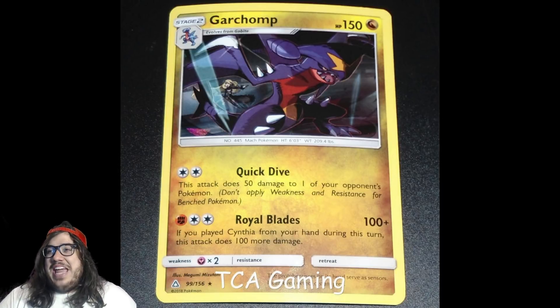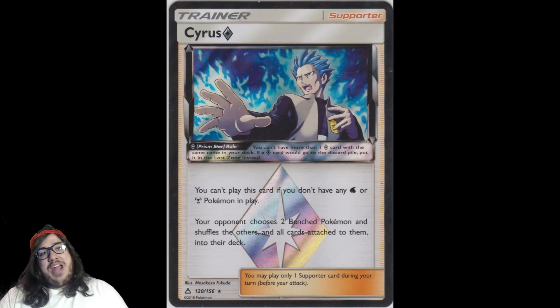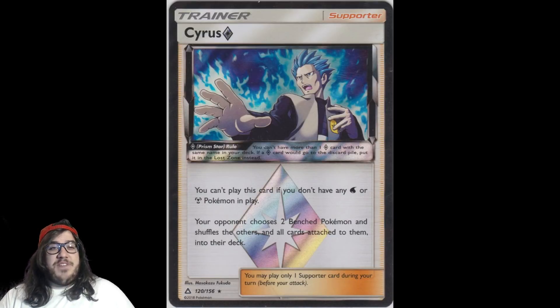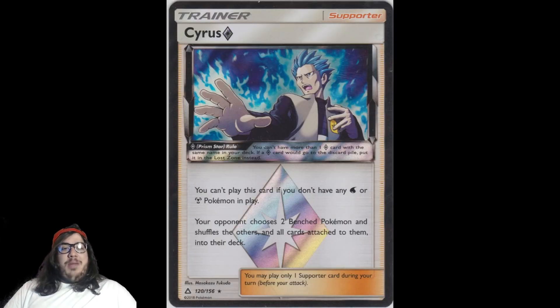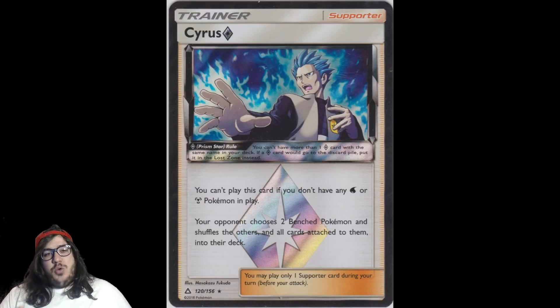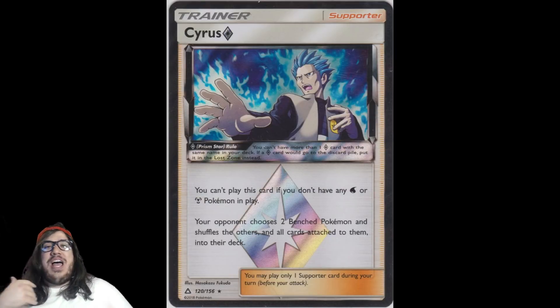Garchomp has 27 votes — that narrowly beats Leafeon's 26. Next up is Cyrus at number 5 with 28 votes. Cyrus did get an errata — Pokémon apparently noticed something was off. The original translation said you can't play this card if you don't have any Water or Metal Pokémon, but the corrected version says you can't play it if you don't have a Water or Metal Pokémon in your Active Spot. So Water or Metal has to be your Active Pokémon — which is still quite manageable.